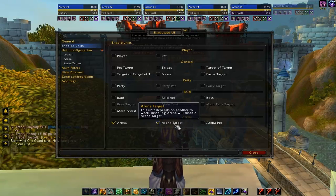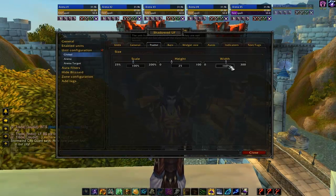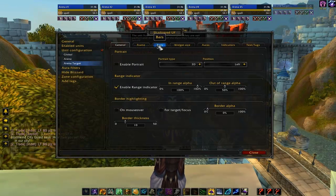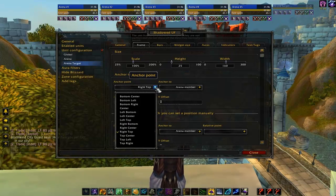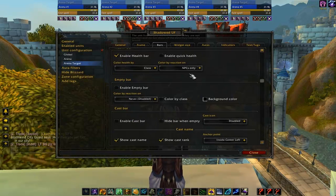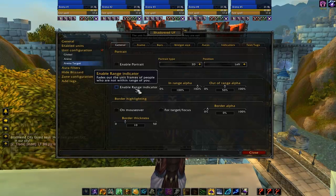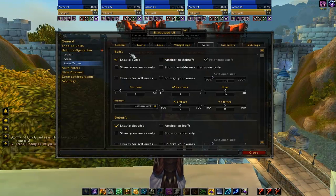Now let's enable the Arena Target and change the settings for both of these - we want them to be 160 pixels wide. Let's set the anchor for the Arena Target: go to Frame, Anchor to another frame, and change top right so it appears on top of the Arena frame. Now we want to turn off the Power Bar for the Arena Target and turn off the cast bar. Let's turn off all the text as well. We'll also turn off the Buffs and Debuffs, so basically we've got just the health bar and the class color to show what our Arena enemies are targeting.